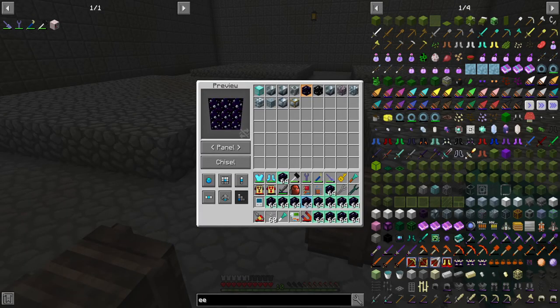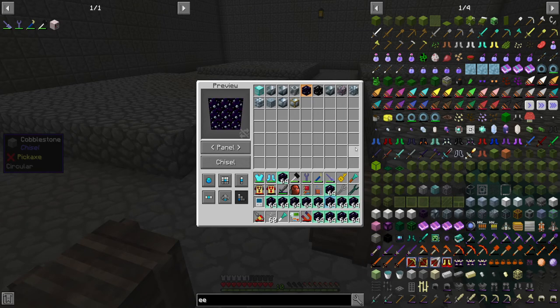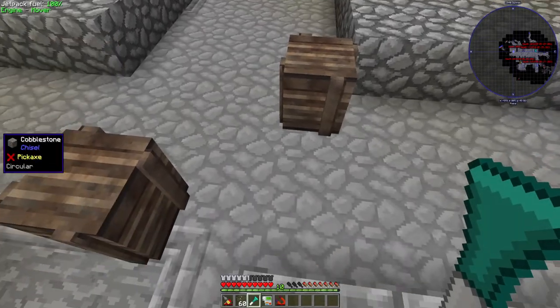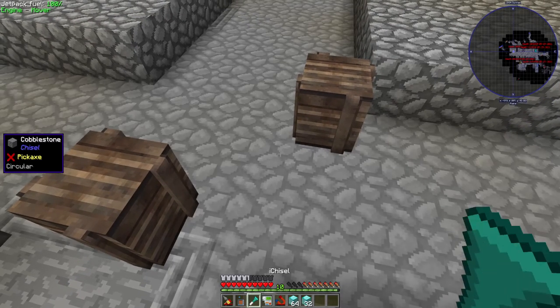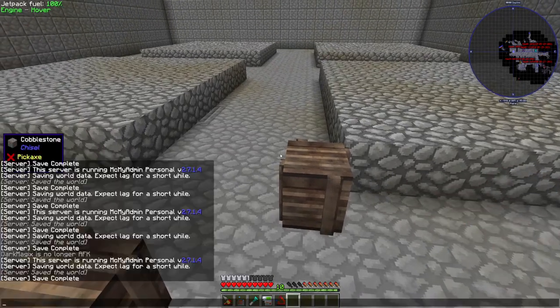I wanted to come back for a quick moment to show you something incredibly amazing. In the chisel screen, if I click one of these blocks — say regular diamond — and I hold shift and come over here, there's a button. Oh my god, I wish I had found out about this way earlier — that is amazing! I'll put these diamond blocks away and grab the other diamond blocks since I didn't have enough room.